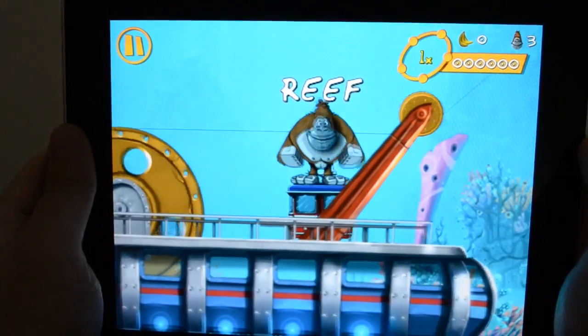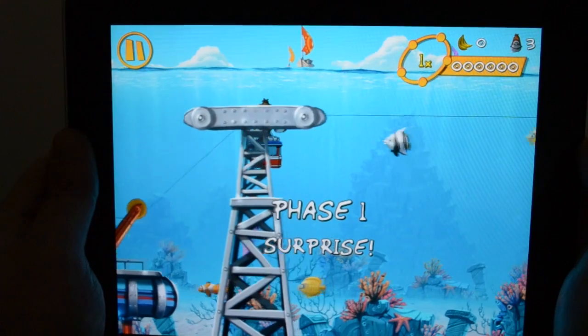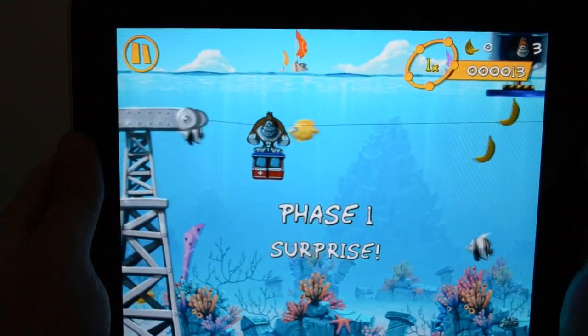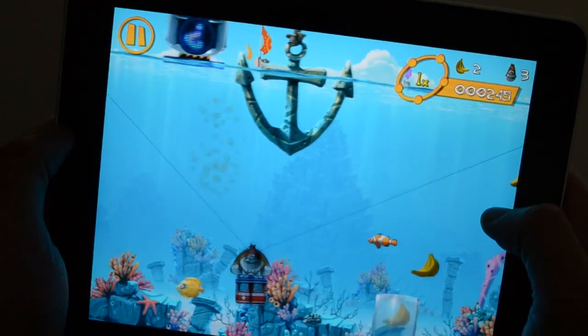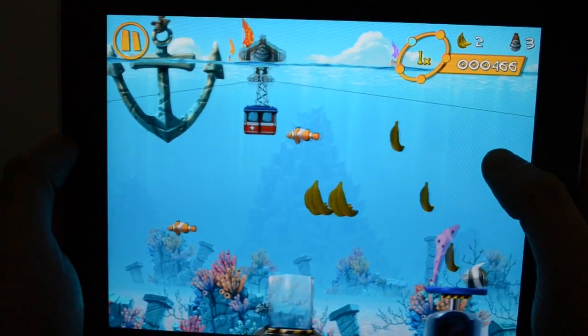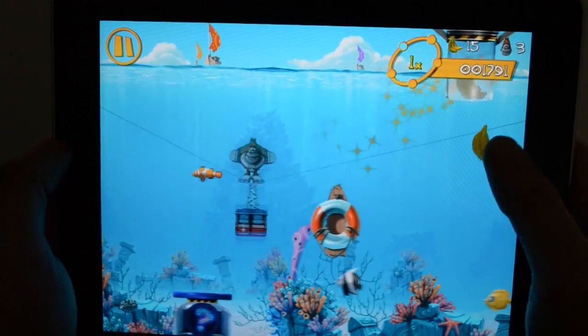Now we'd like to show you one of the later levels in the game for some more of the cool features found. Here we take Gorilla and his gondola underwater. Not everything is out to get you — here we have surprise switches. By pressing these switches, different types of bonuses will come out of the surprise tubes. Sometimes it'll be bananas and other times power-ups.